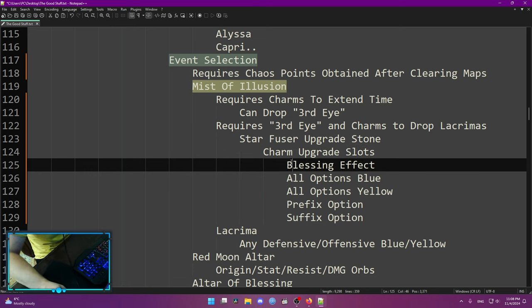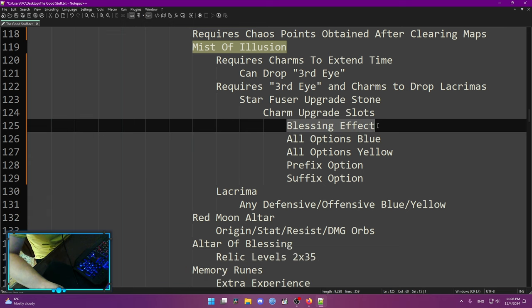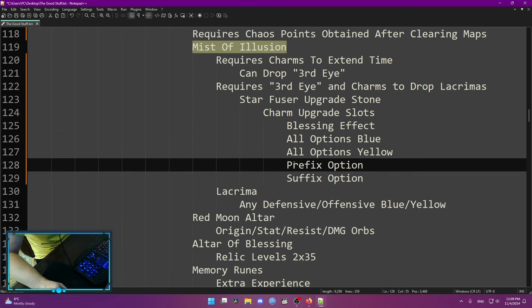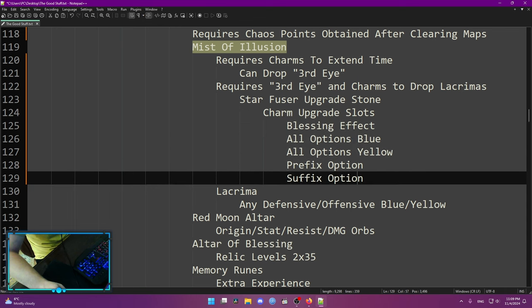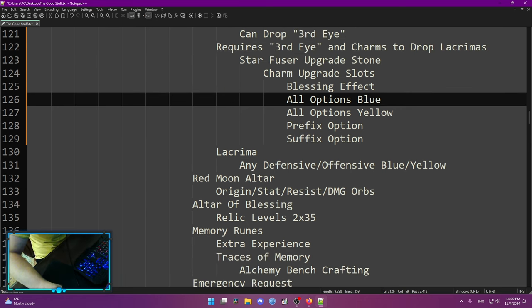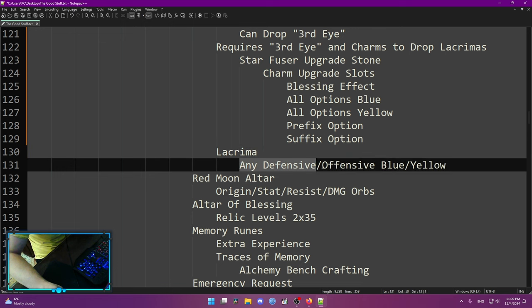You can find the charm upgrade slot interface where you did your charm fusion. The upgrade slots to focus on early are Blessing Effect, as it helps with your charm blessings — you want one blue charm buffed with the blue option charm upgrade slot. There's also a yellow one you want for yellow charms. These three are the most important early. If you have more charms, gold, and Star Fuse upgrade stones, you can do prefix option and suffix option as well. Always progress your charm upgrade slots as this is a big damage increase. If you have your Third Eye, you can start dropping Lacrimas — it doesn't matter if they're defensive or offensive, blue or yellow, just drop any Lacrimas you can.